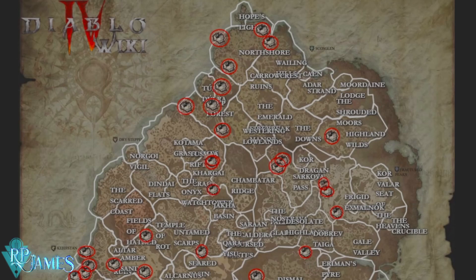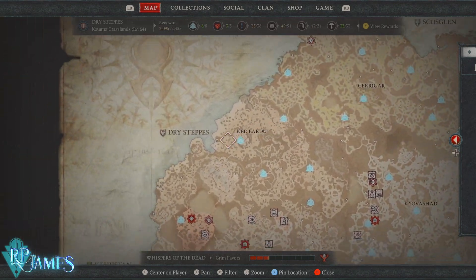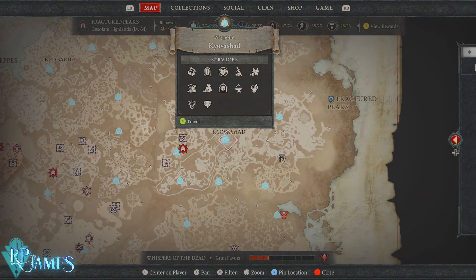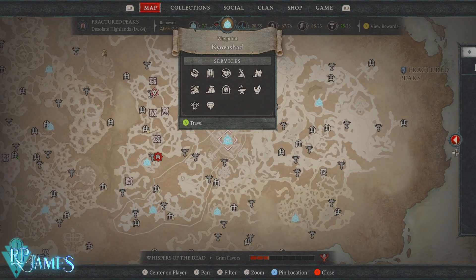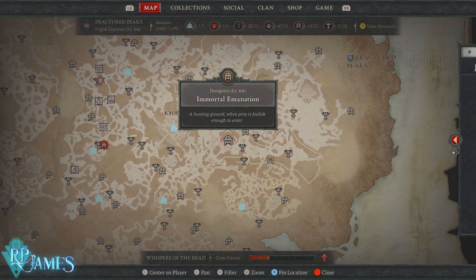Basically, every time there is a Helltide, we are going to be looking for these little chests on the map. I'm going to have this picture in the video description in case you want to look it up yourself. One important thing to have in mind: they are not going to show on your map. When there is a Helltide going on and you zoom in, you will be marked with these little dots you see right here. When you zoom in further, you will indeed see the chest right there. When it's Helltide, the mystery chests are not going to be on the map.